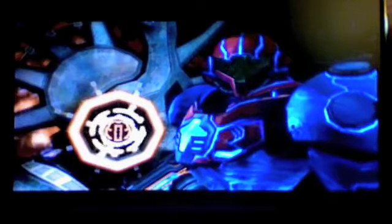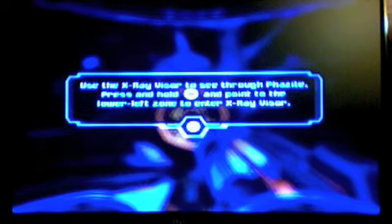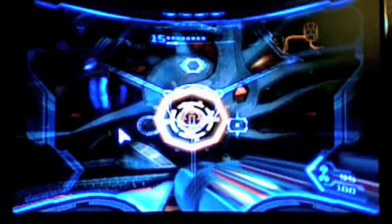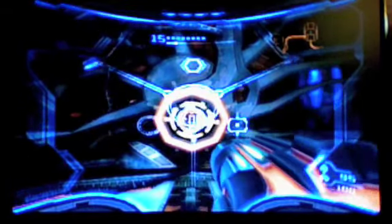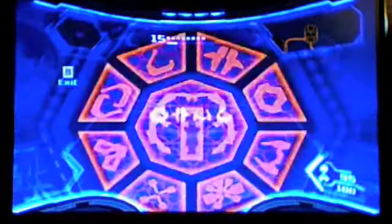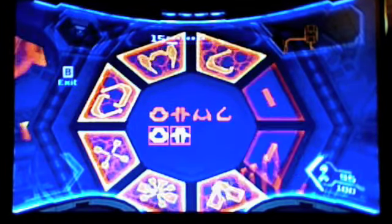Now I can use these pins. This is the one and only visor upgrade that you get during the game that you don't have in the beginning. When you press your visor selection button — the minus button — this part of the screen used to be empty, now it's not. And now I can actually see what these buttons do, which means I can use this keypad.